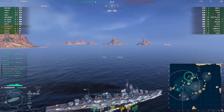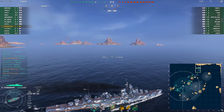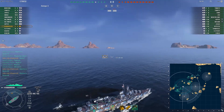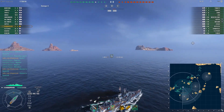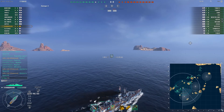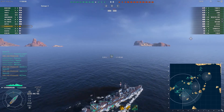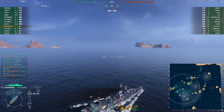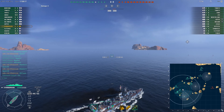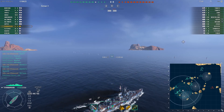So this is a three-cap domination and I set off going for B first, but since there were already two friendly destroyers closer, I go for A instead. It looks good so far — we are a bit spread out for a tier 10 game, with three different groups going for three different caps, which isn't really that great.